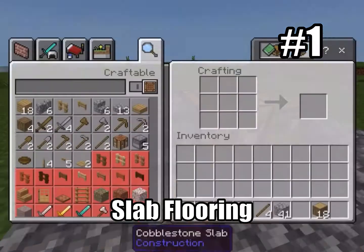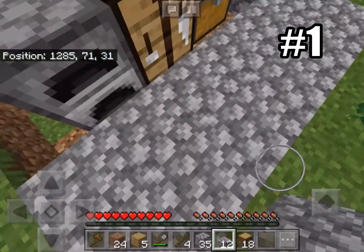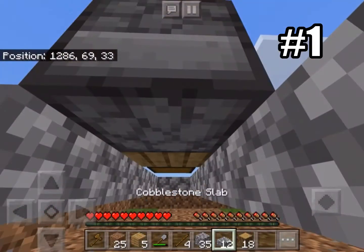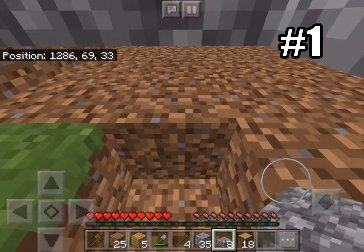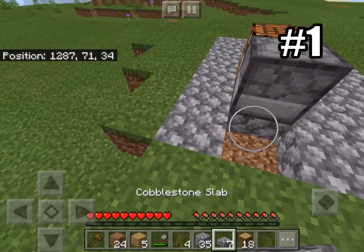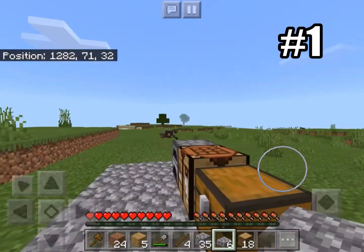This gives you a lot of space and a lot more blocks to work with. So remember, when you are building your floor, try to use slabs because it kind of actually gives you double the amount of blocks. Also use it for your roof.